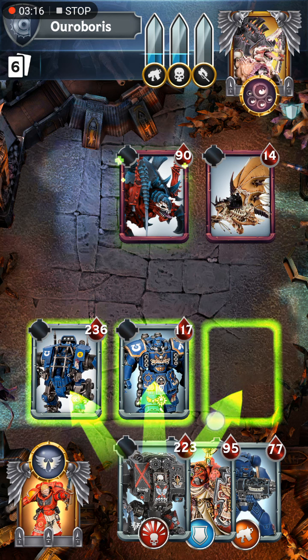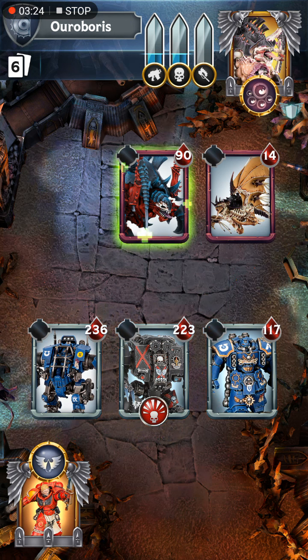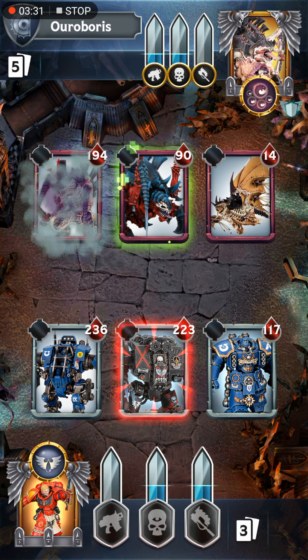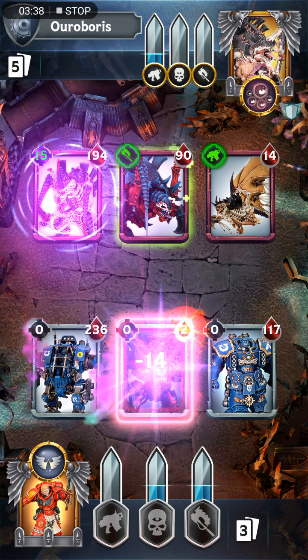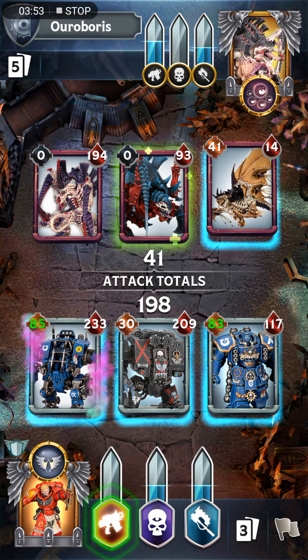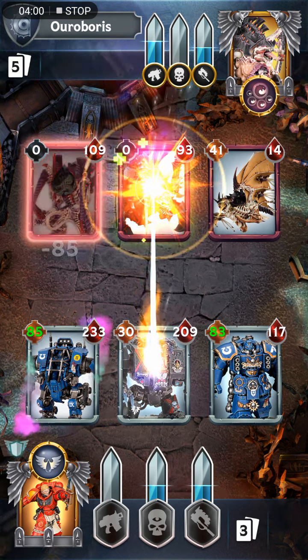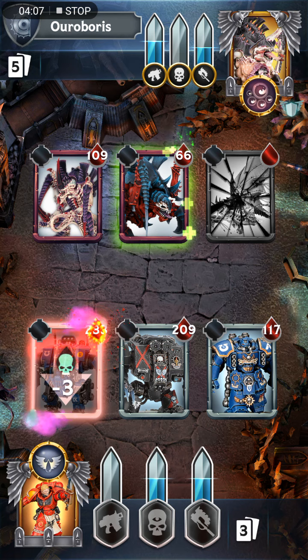I think I'm going to deploy my Dreadnought right there in the center. Old One-Eye's Taunt activates, and they just deployed a Hive Tyrant — this is one of the new cards, it's a Legendary. Level 2, very expensive card. It has a lot of health but kind of weak attack, and the trait is Poison. I'm going to go ranged and blast that Hive Crone out of the sky. I still have 5 cards remaining in the deck, including the Termagants.